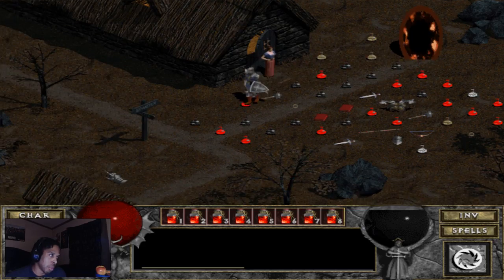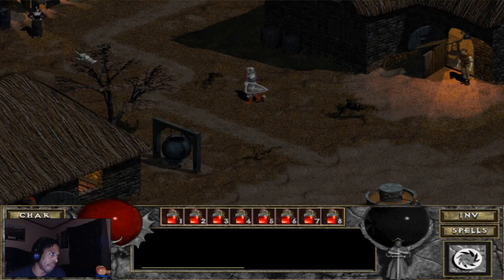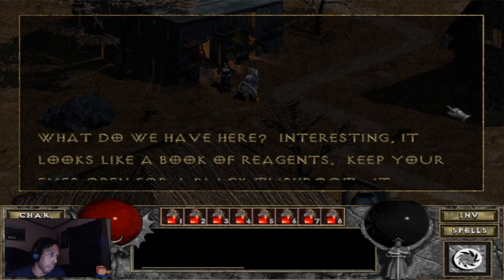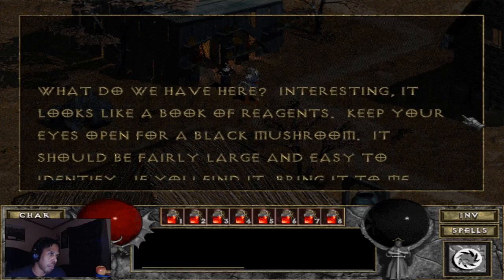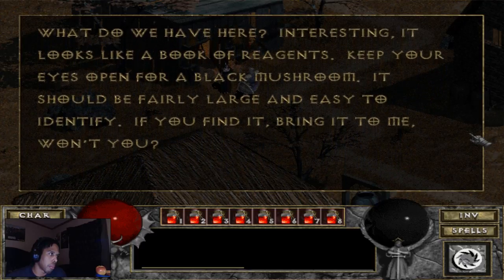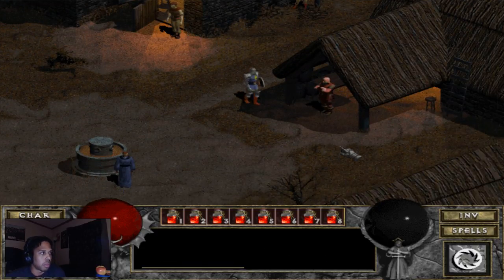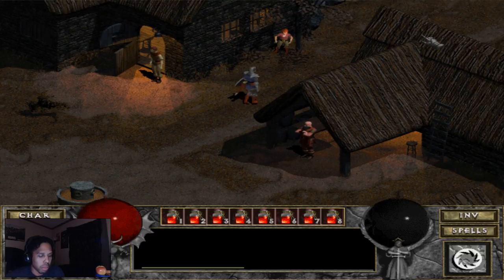I have a feeling I'm going to end up having to do multiple quests like that. I'm going to get my stats built up. Let's go to Adria. It looks like a book of reagents. She says: 'Keep your eyes open for a Black Mushroom — it should be fairly large and easy to identify. If you find it, bring it to me.' I'm sure. I'm going back in.